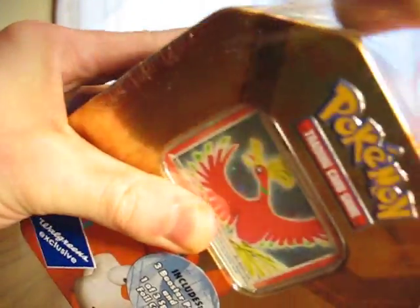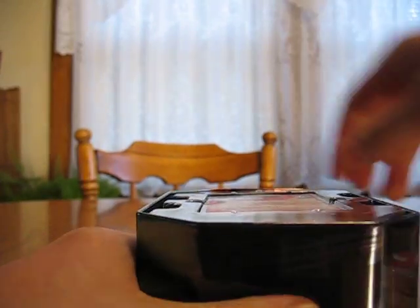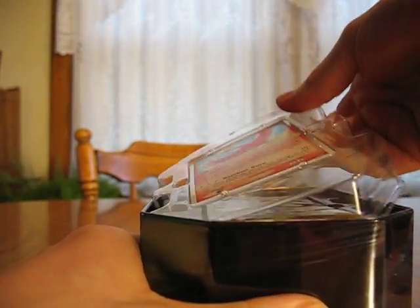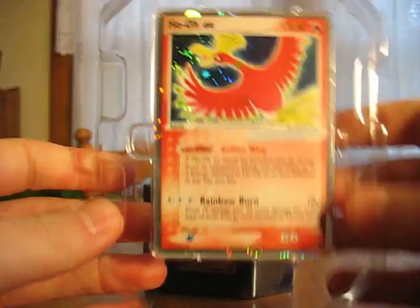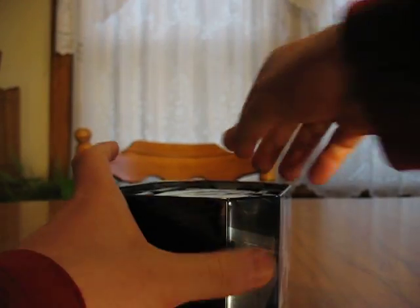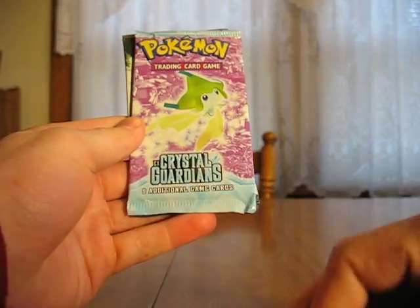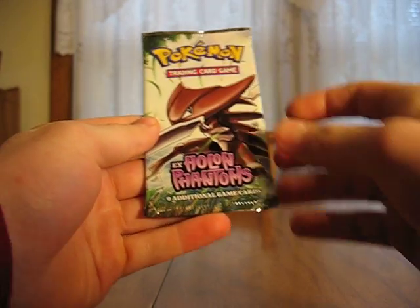I should have got a knife or something to get this open. So this is the Ho-Oh EX tin. I don't even know what packs you get other than three packs, but we'll see. Looks like a Dragon Frontiers in there, and here's the Ho-Oh EX card. Looks like you get a Dragon Frontiers, EX Crystal Guardians, and EX Hollow and Phantom — so none of the current legal stuff. But we'll open them up anyway.